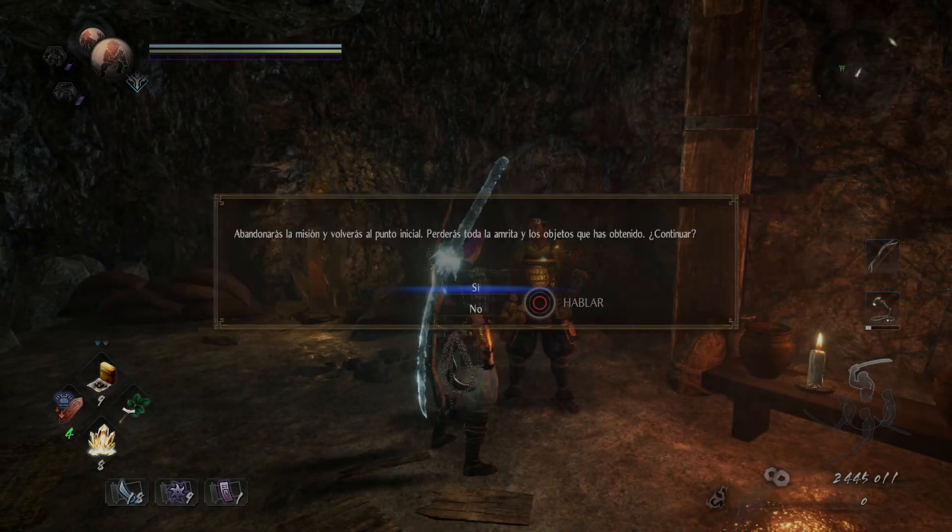Cogemos y salimos y volvemos a repetir el proceso las veces que querramos. Si andamos bastante flojillos de hambrita, esto es una muy buena zona para conseguir un plus de hambrita. Tan solo cada piedra espiritual grande nos da dos mil puntillos de hambritas.